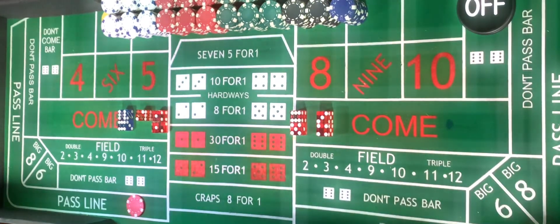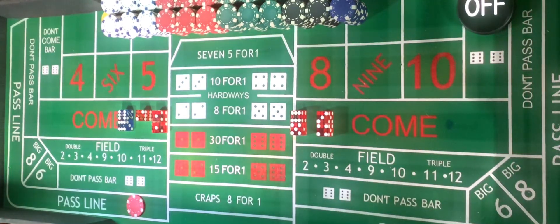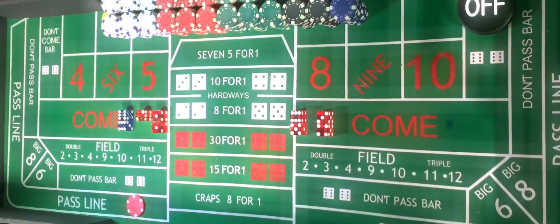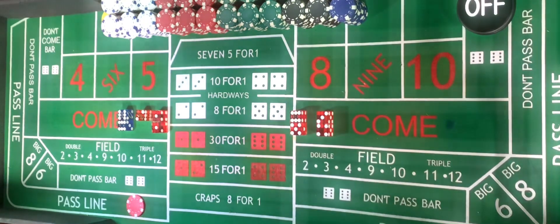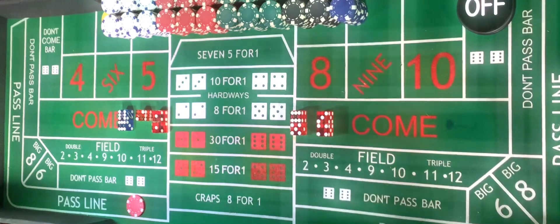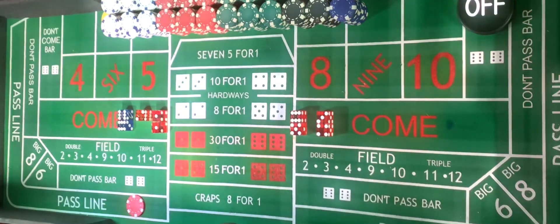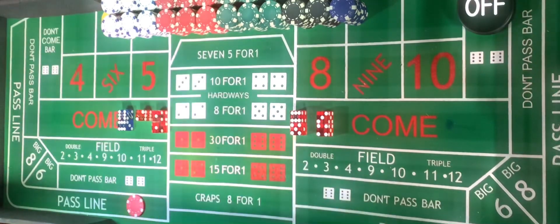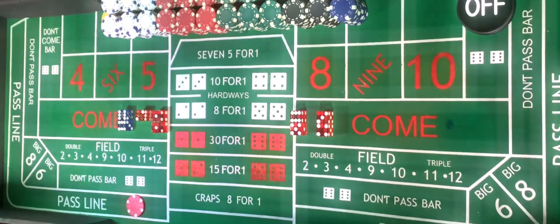So in volume one, what I want to focus on is who the shooter is. I also want to focus on the come out roll, and we're also going to talk about the pass line bet and the don't pass line bet. In this craps gaming guide, volume by volume, we're going to add on to each piece of the game little by little. We're going to try to build up to it, starting from the very beginning of the game. The first thing we want to talk about in volume one is the shooter.